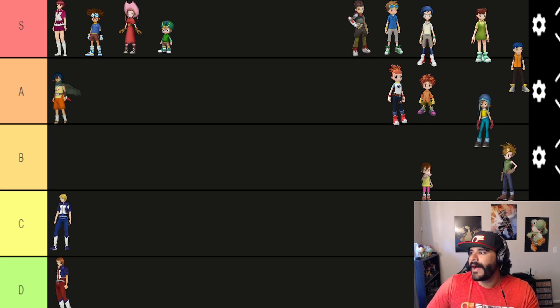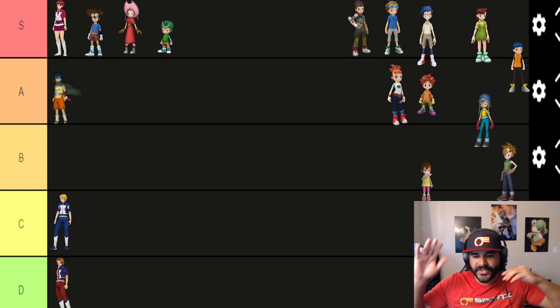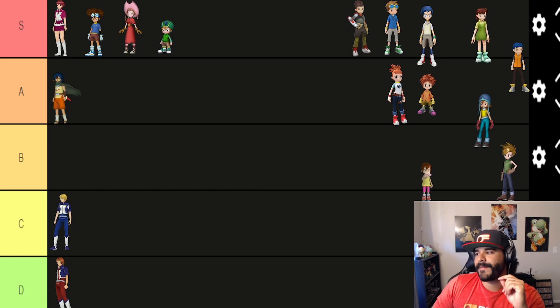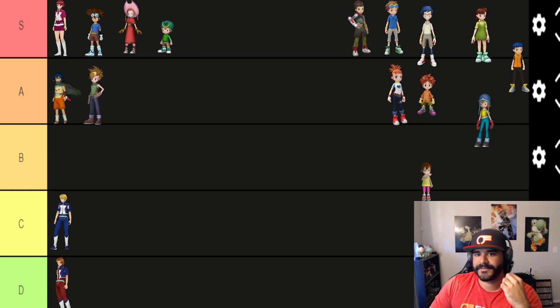Matt has an ability called Vigor — skill damage increases by 30% for 30 seconds, with a three-minute cooldown. Skill damage is very important in this game and it could be very good for burst damage. I'm going back and forth between B and A tier — I'll go with B tier for now. There we go, moving on.